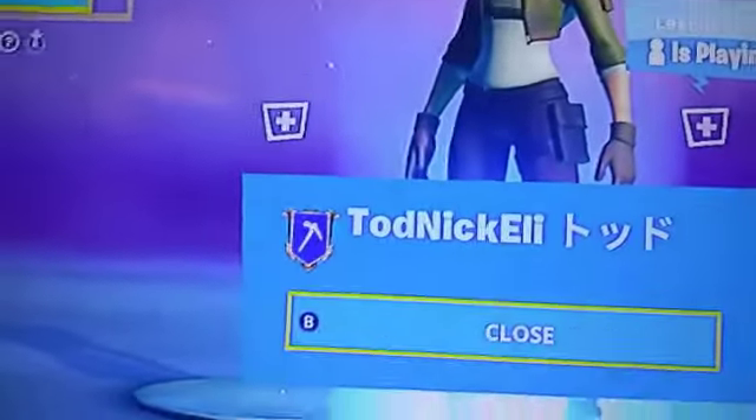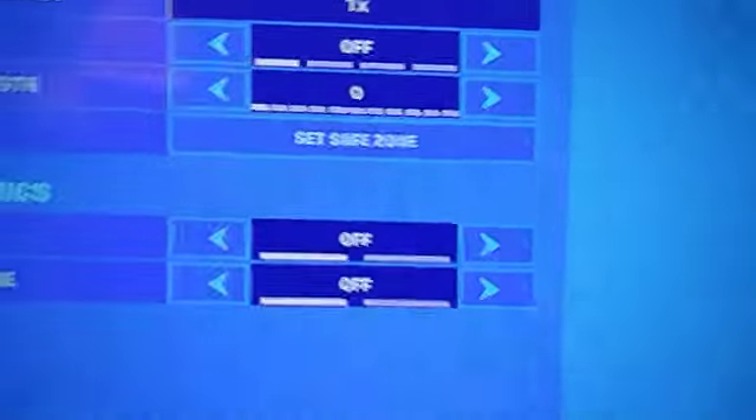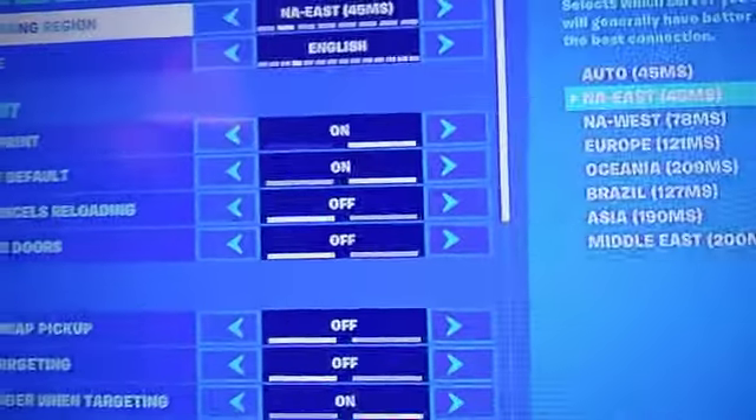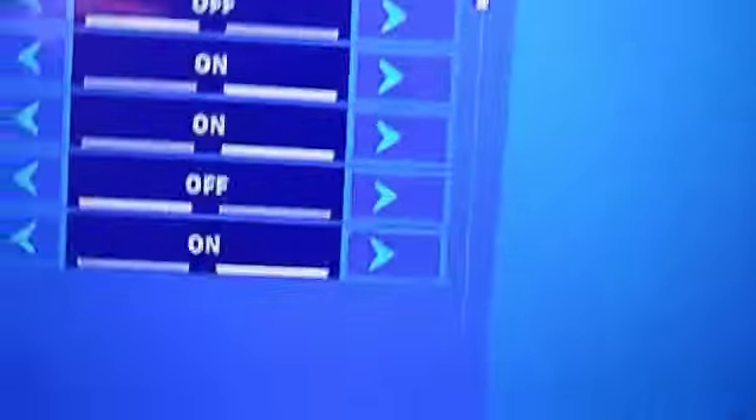Once you've gone to Duos, go on your profile, close. Once you've done that, go to settings. Now, turn your brightness all the way down as much as you can. And then you're going to turn off receive gifts.